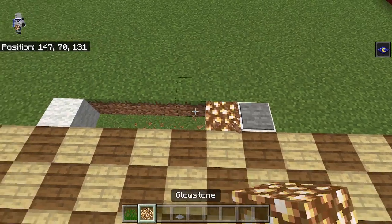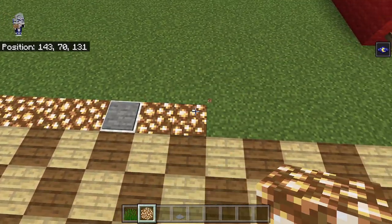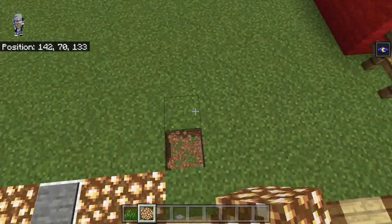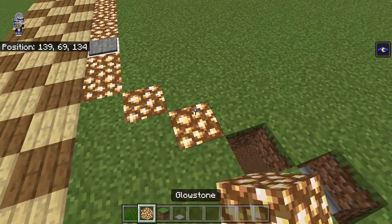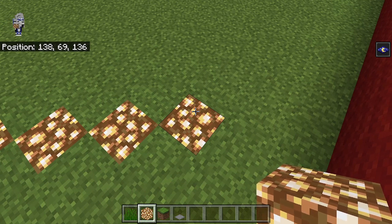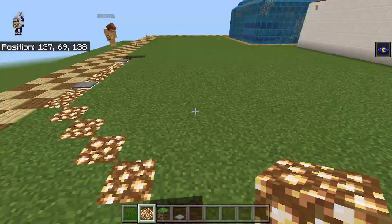We're gonna bring 2 glowstone out on each side, and this is the same for either side. Next, there's gonna be 4 diagonals — 1, 2, 3, 4 — like this. And then we're gonna have a row of 3 through 11. This is only 1 block away from the other build.